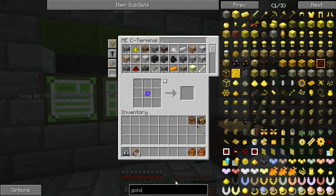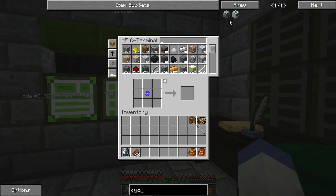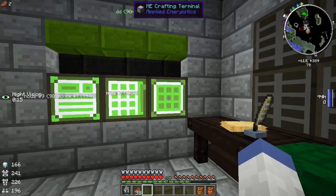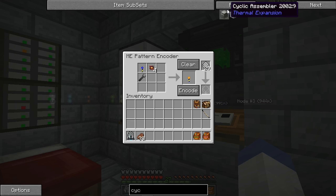I know there are a couple different machines for auto crafting, one of them being a cyclic assembler. I'm going to craft this thing — I've never used it before and I want to see how it works.